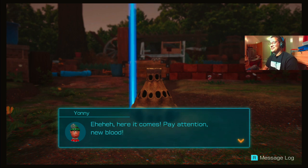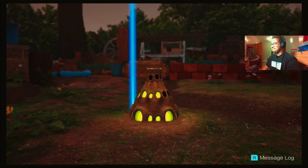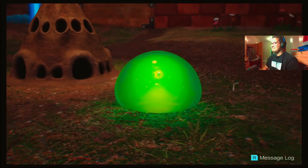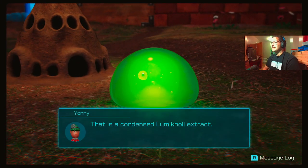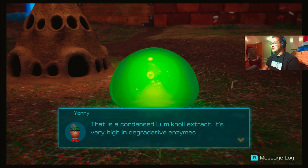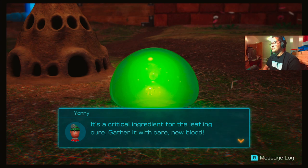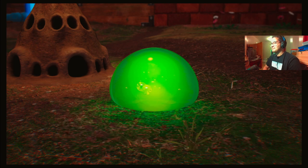Pay attention, new blood — here it comes. That's a condensed luminal extract, very high in decorative enzymes. I believe we should call it glow sap. It's a critical ingredient for the leafling cure — gather it with care, new blood. Will do.